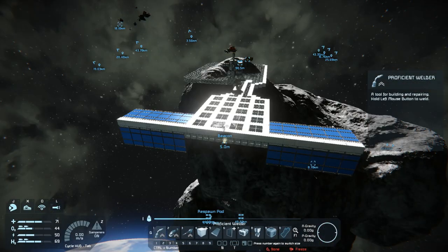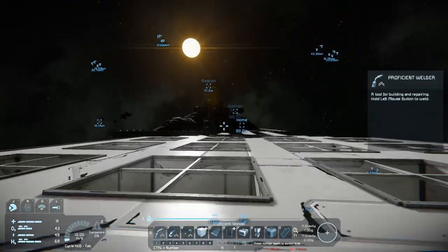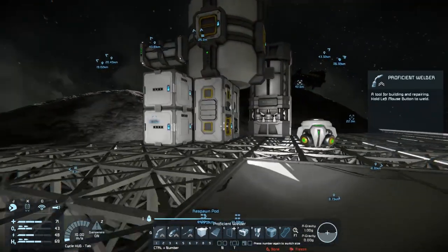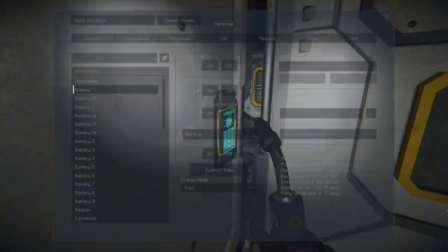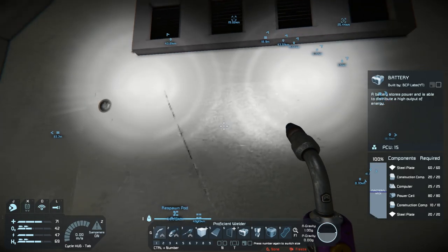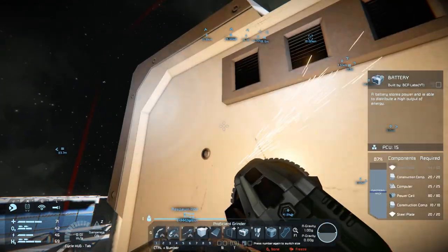I now have 12 batteries, very nice. Twelve batteries at 4 megawatts — that's 48 megawatts of power storage. I will be taking the old ones down because we don't need them there; they're actually completely depleted anyway. May as well get some free scrap while we're at it.